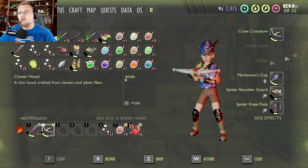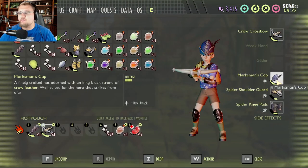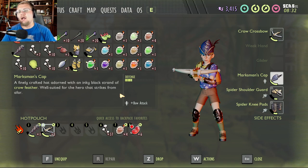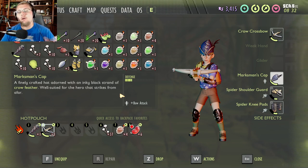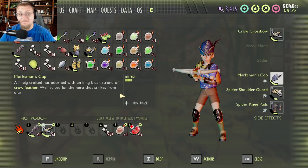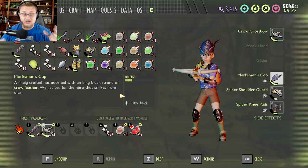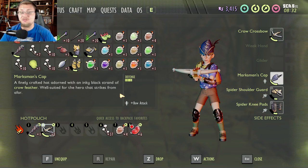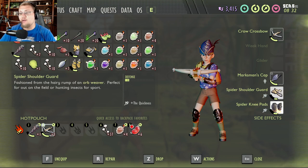For armor, I'm currently wearing a Marksman Cap, which gives you plus bow attack. Bow attack is the most important stat when making a bow build — you need to increase your attack damage above all else.